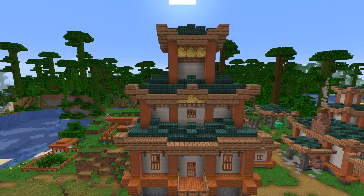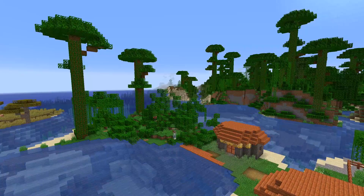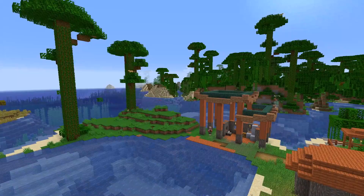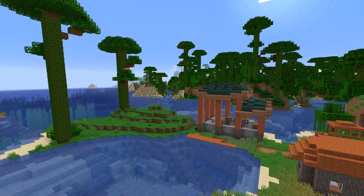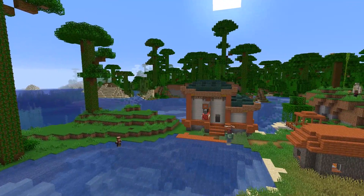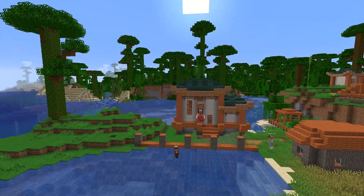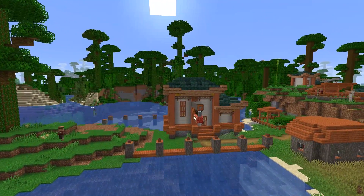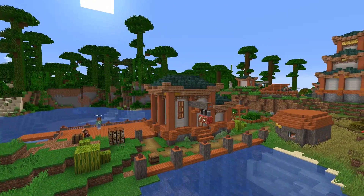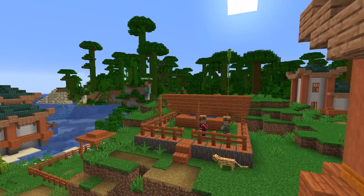Now moving on to that third and final district. So so far we have farming and mining, and now we have fishing! I clear off this island and create a dock area and perhaps a fish market — adding in a nice wide dock, some supporting walls, a market area with a big sign out front, and lots of crates for decoration. I love how this turned out and it makes the village a lot more original and unique.